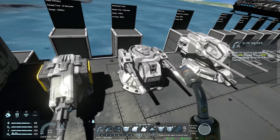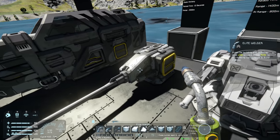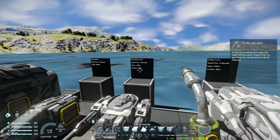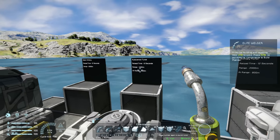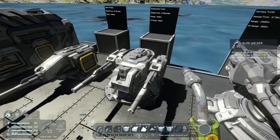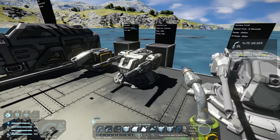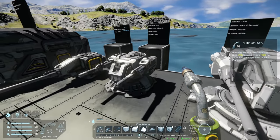Moving on to the autocannon turret — this is a slightly weaker version of the artillery turret but has a higher rate of fire. The reload time is six seconds and the range is 1,400 meters. As mentioned before, if this turret is controlling itself it will only fire at targets within a range of 800 meters.